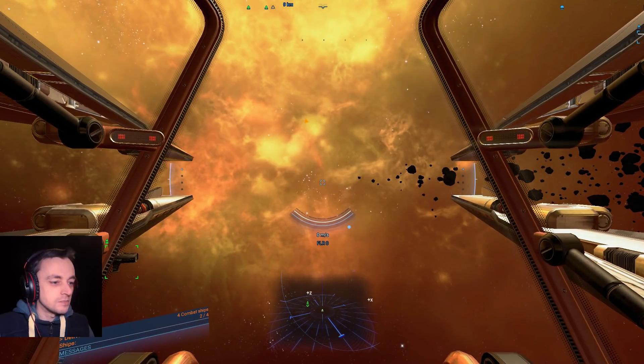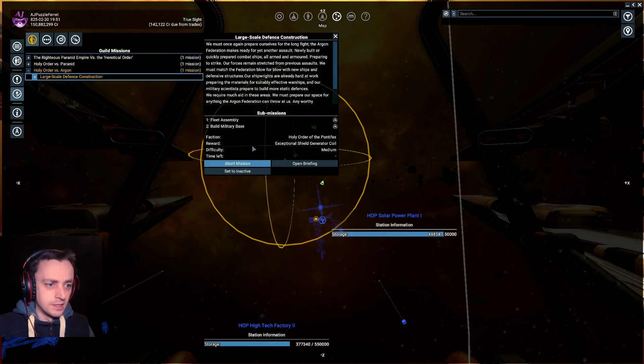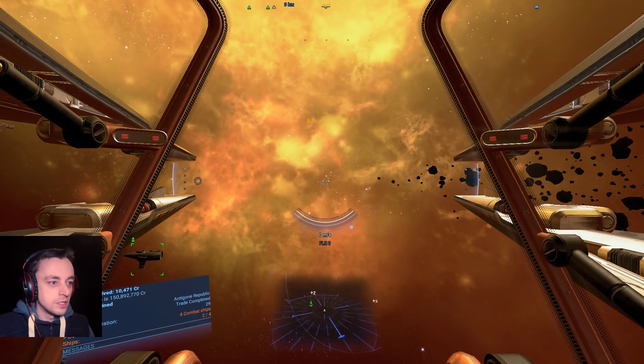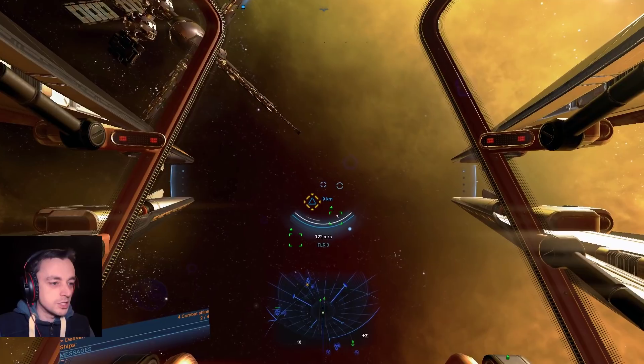Now, have I got that mission set up? Yes — it's set to active. Good. So if it's active, then I should be directed to it. Where is it? Above us. Awesome. So all I need to do is put this ship over there, and then there's an Odysseus that needs sticking up there too. Then we'll get another shield mod.